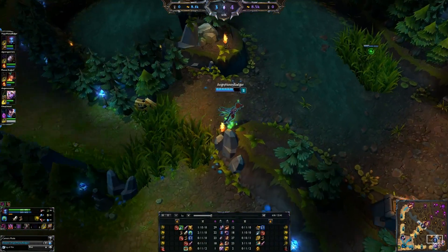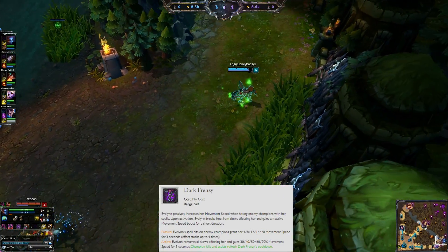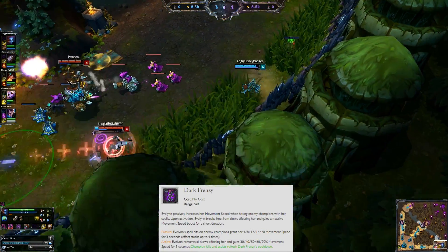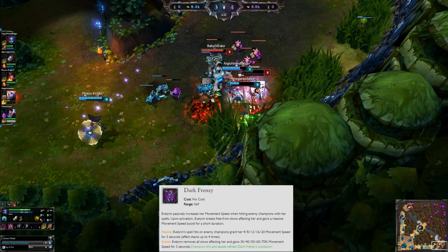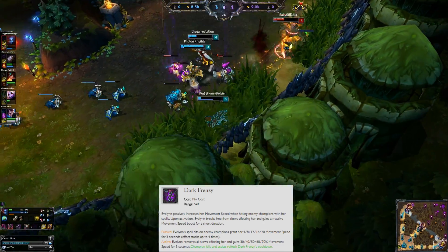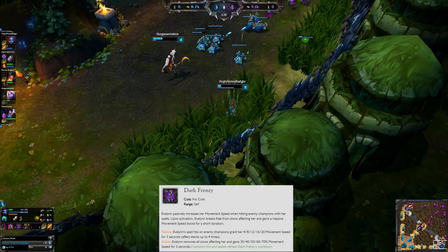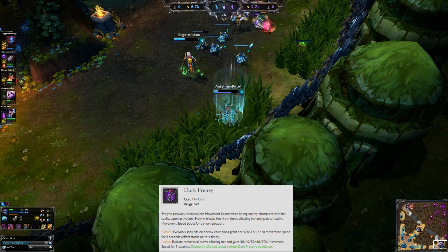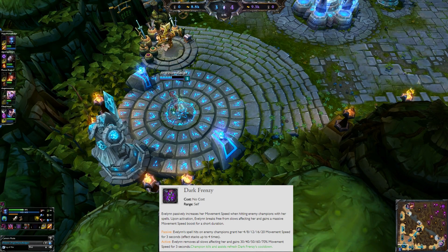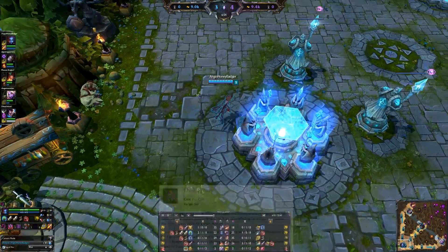At level 3, we're going to put a point into Dark Frenzy. Passively, your spells hitting enemy champions gather movement speed. When you activate it, it removes all slows affecting her, she ignores unit collision, and gains a percentage of movement speed for 3 seconds. Champion kills or assists will also refresh its cooldown — very good utility on her.